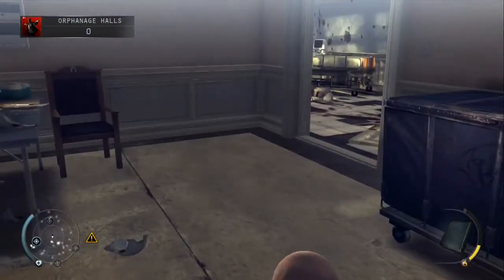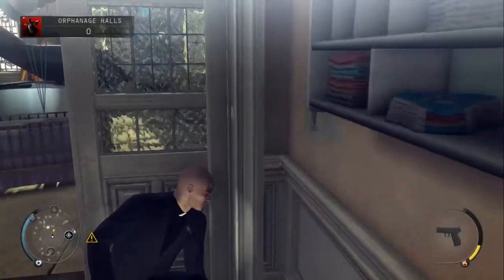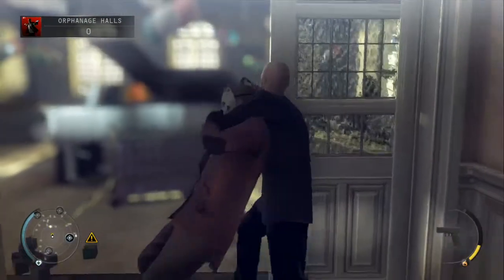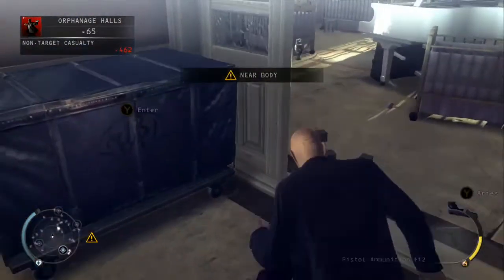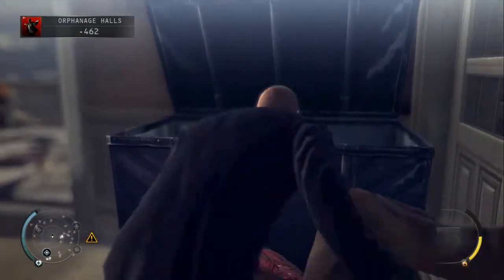All we're going to do is just chuck the book towards the back of this room here and wait for the first guard to head through. When he heads through, just grab him, pull him down and break his neck, then drag him and dump him in the container here.